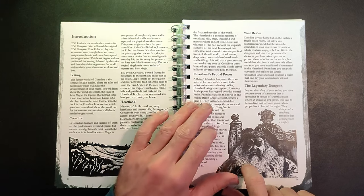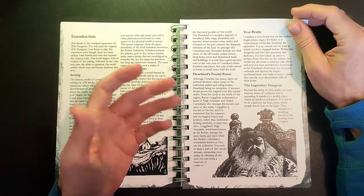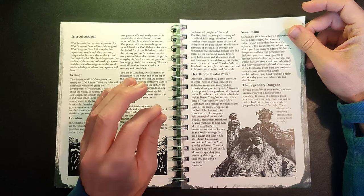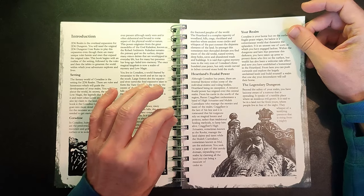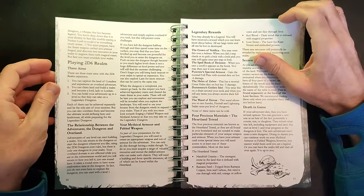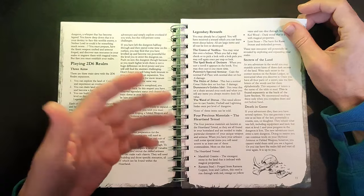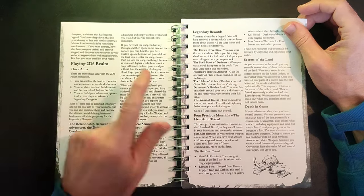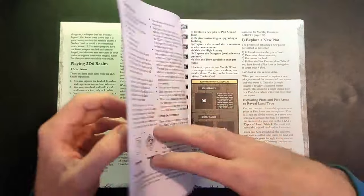Those lords and ladies pay tax to Baron Cragfleet, who has a group of high actuaries and custodians managing the money and taxation of the realm. The idea really is to build your own realm, explore, and continue leveling up your character. You can also get ready for the next step in 2D6 Dungeon - the Legendary Dungeon - by building mythical armor and a fabled weapon using precious metals called the Heartland Tetrad.